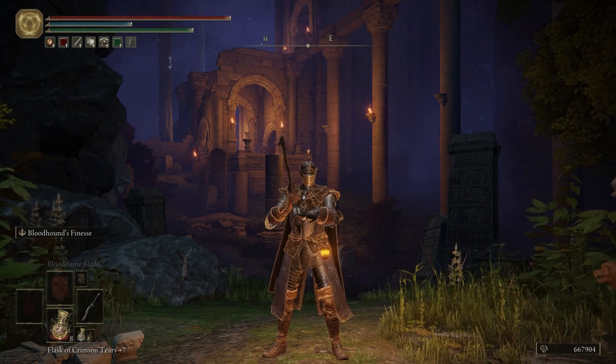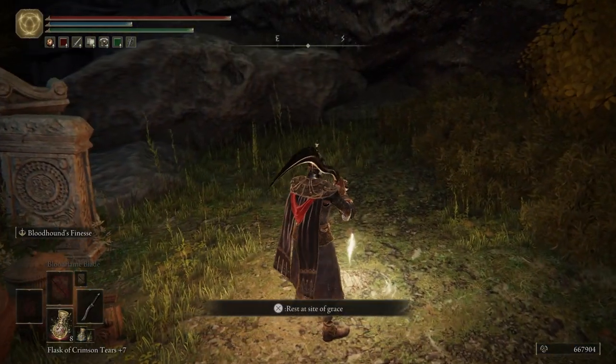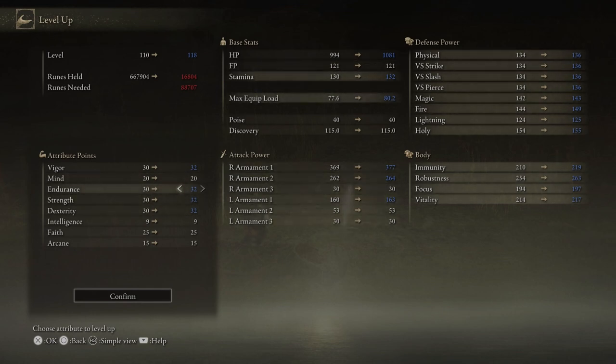Now that that's all said, let's go ahead and level up. We're going to put two into vigor, two into endurance, two into strength, and two into dexterity. We're going to keep pumping these four stats until we get endurance up to 40. Once endurance is up to 40, we're going to stop pumping that stat and only put points into strength, dex, and vigor.